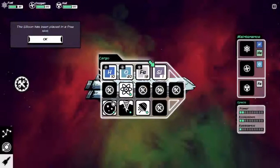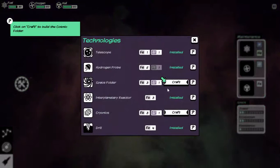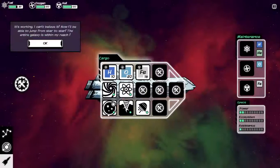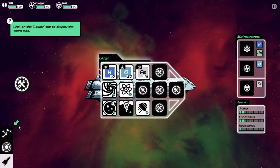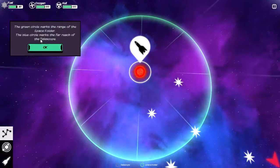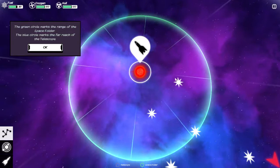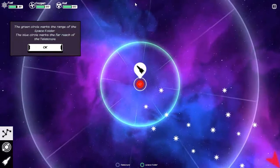We'll select that and dismantle it. The silicon has been placed in the free slot — we have to have a free slot. Now we can craft the space folder. It's working! Now I'll be able to jump from star to star — the entire galaxy is within my reach. Well, not with that fuel tank. So now we can zoom around in the universe. This circle is the range of my space folder, and this circle is the range of my telescope.